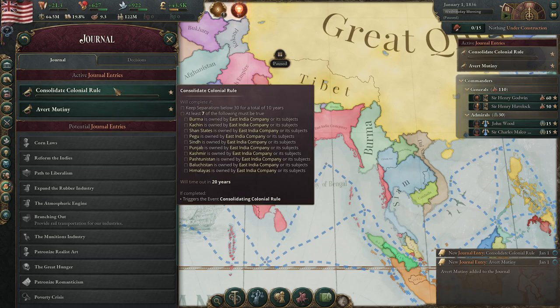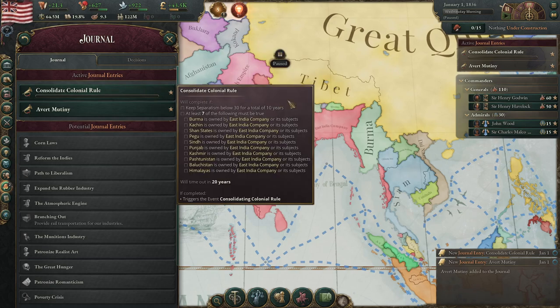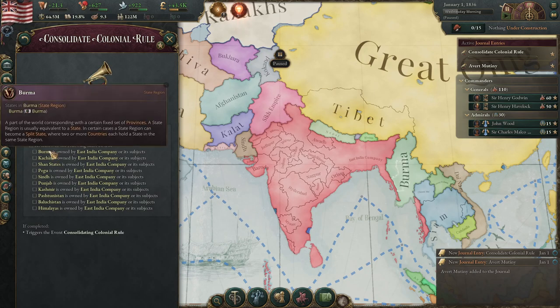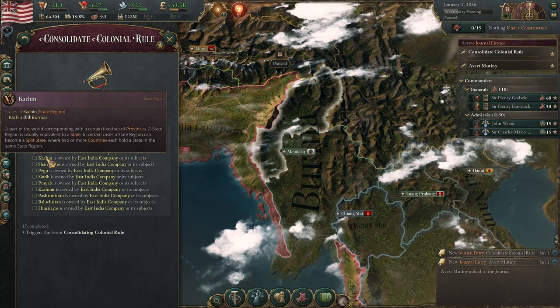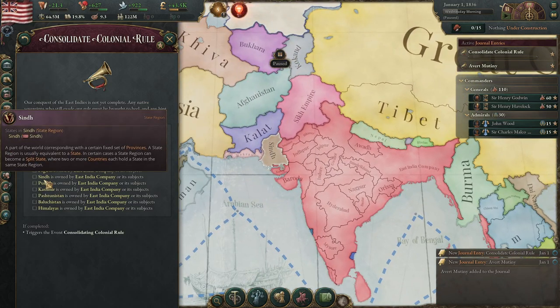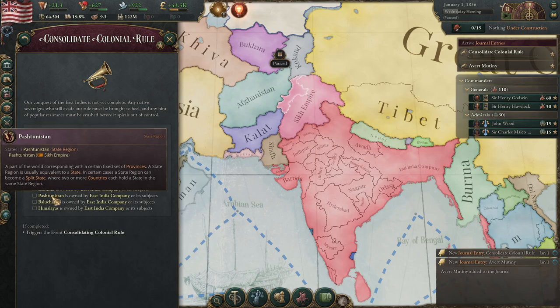Unlike the Ottomans, you actually have to fight — and fight quite a lot. You have to conquer at least seven regions. You need to conquer Burma: Kachin, Shan states, Pegu. Outside of that, conquer Sindh, the Punjab, Kashmir, and the Pashtunistan area of the Sikh Empire.